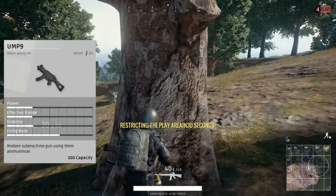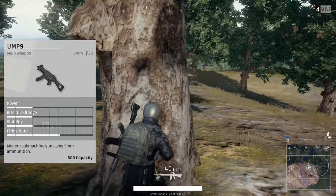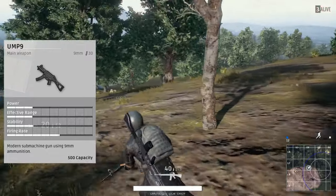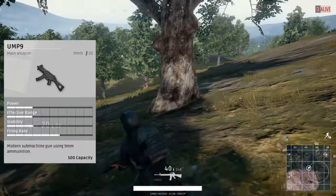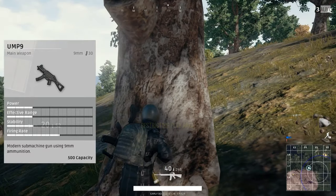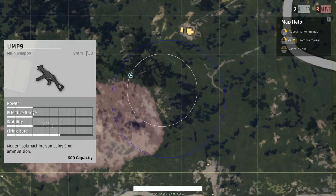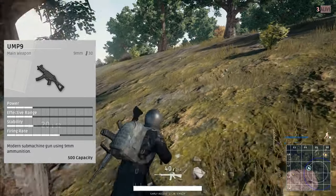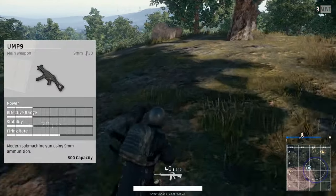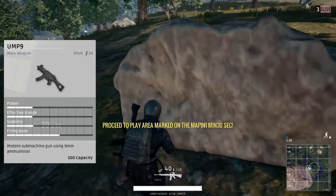Next we have the UMP-9 — the counterpart to the Micro Uzi — because it has the complete polar opposite stats. It has a higher power, effective range, and stability, but sacrifices firing rate. The firing rate on the UMP-9 is about 60-65%, while the Micro Uzi is about 70-80%. The UMP-9 is a little bit better in the long run. They take the same 9mm ammo. Magazine capacity is 30 rounds and an extended mag of 45 — so the UMP adds 15 rounds as opposed to 10 on the Micro Uzi. Attachments include the suppressor, angled and vertical foregrips, extended mag, quickdraw, extended quickdraw, compensator, flash hider, red dot, holographic, and the 4x — but you cannot put the 8x or 15x on the UMP.